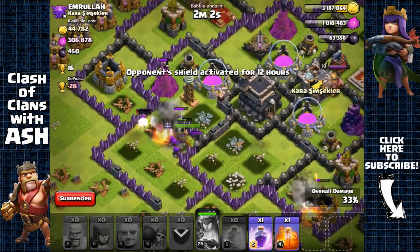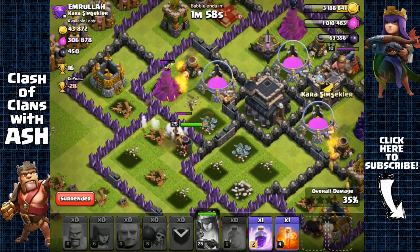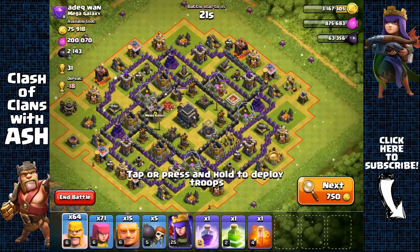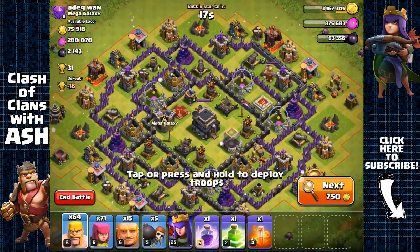No more defenses — we're just gonna head out there. 2200 dark elixir, awesome! Next base has 2100 dark elixir again; the drills are empty so the dark elixir is inside the storage or town hall. There's empty space — most likely hidden teslas.